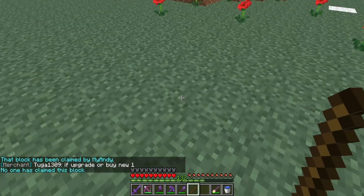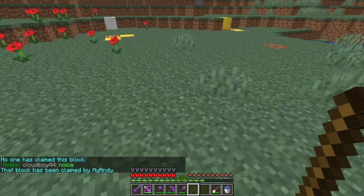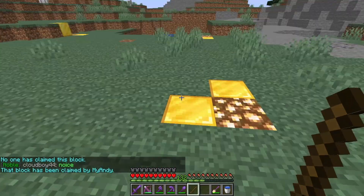If you click outside of the claim, the corner blocks will disappear. But when you click inside the land claim with a stick, they will reappear.